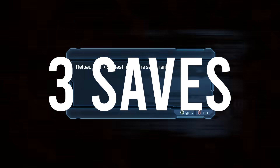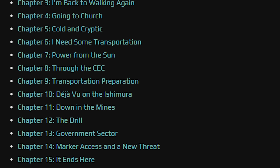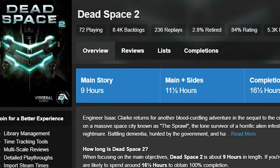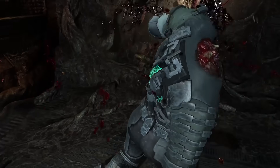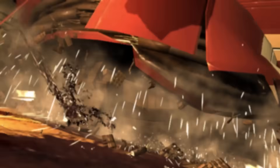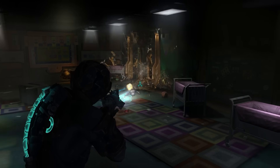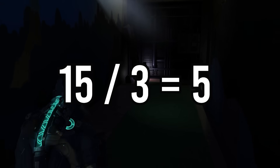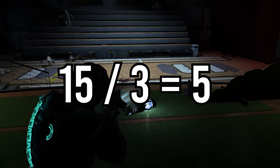3 saves for the entire game. Dead Space 2 has a total of 15 chapters and according to How Long to Beat, it takes the average player around 9 hours to beat. There are also no checkpoints in this mode, so if you let Isaac get horribly dismembered, blown up, or worse, you get sent back to your last save. But wait — 15 chapters, 3 saves? You just save every 5 chapters and take your time, right? Wrong.